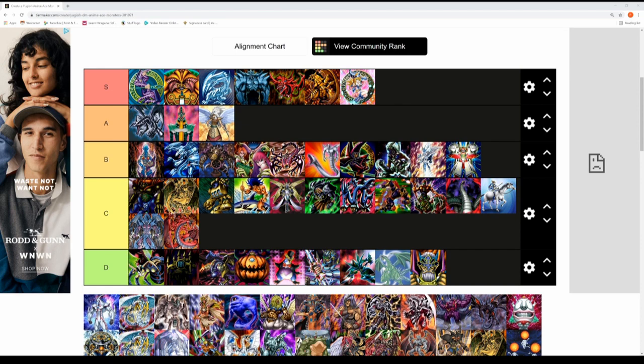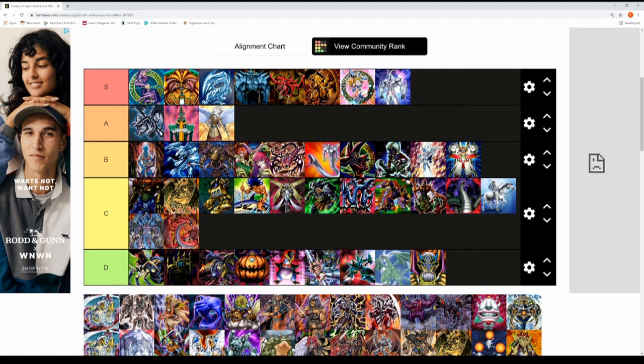Next up is Jaden Yuki's ace monster — Elemental Hero Neos. For me this is definitely an S tier ace monster. He can fuse with many different monsters through contact fusions — Grand Neos can return stuff to hand, Glow Neos can destroy cards based on what it destroys — just a couple of examples of the contact fusions available. A pretty epic monster and the first outside of the original YuGiOh to get S tier from me.